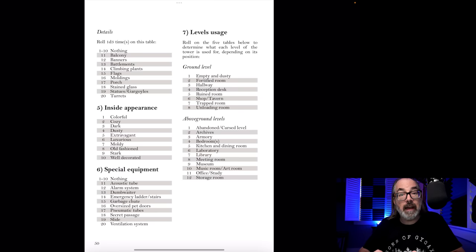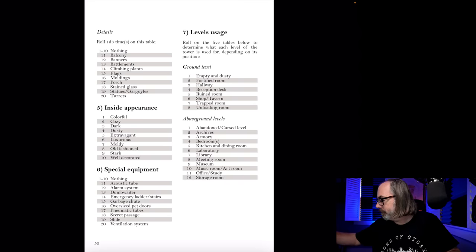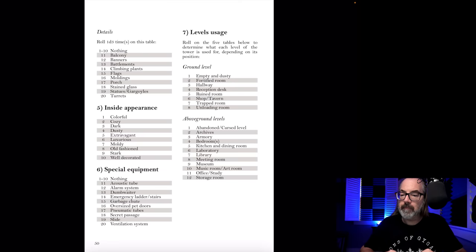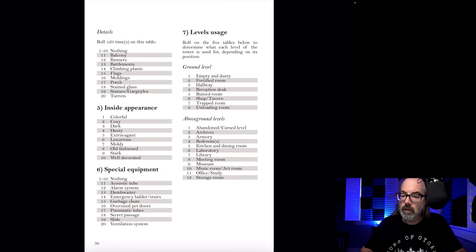On the next page we get into details, including the upper level — basically the roof. There are D3 features up there; we rolled two. It's a D20 roll: 19 and 15 — we have gargoyle statues and flags. Then the overall inside appearance: extravagant, which goes with the formal attire. Special equipment: rolled nine — nothing.